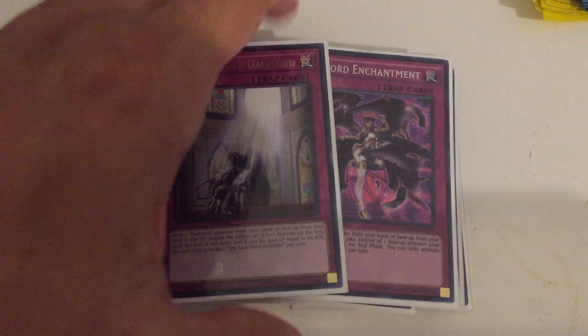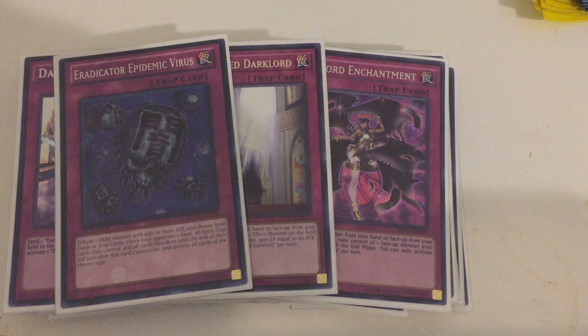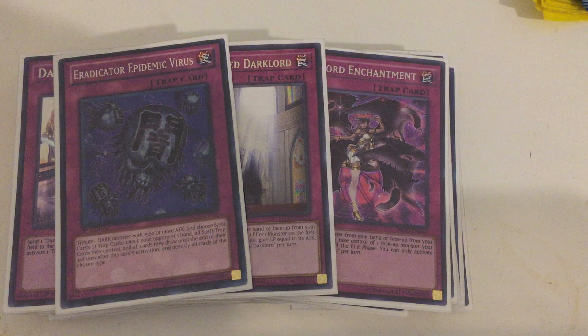One copy of Sanctified Dark Lord, your monster negation, which also gains you back life points — great because you can burn through a lot of life with your other monsters' effects. And finally, Eradicator Epidemic Virus. Usually you call out spells, and instantly your opponent sends all that stuff to the graveyard — very effective in the right circumstances. I feel it's good at one. Now that it's back I thought about bumping the number up, but I really do like it at one. I'm also looking for a secret rare of E-Virus, but those are pretty tough to come by.